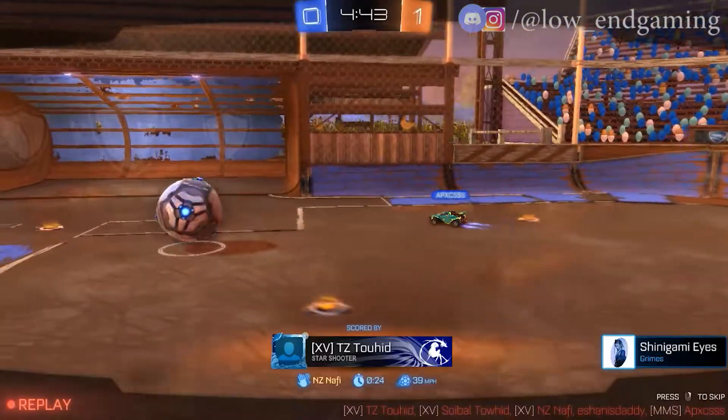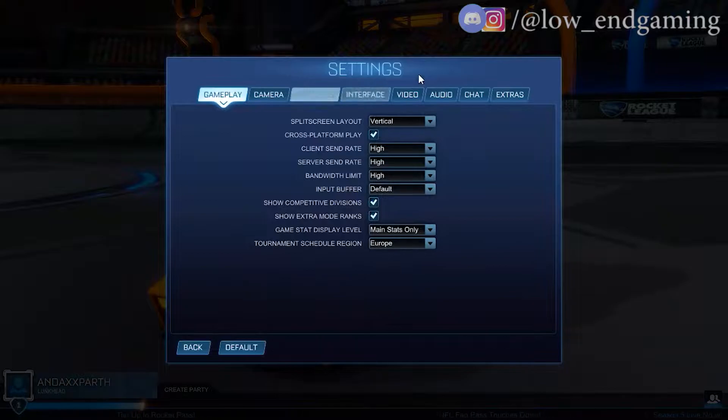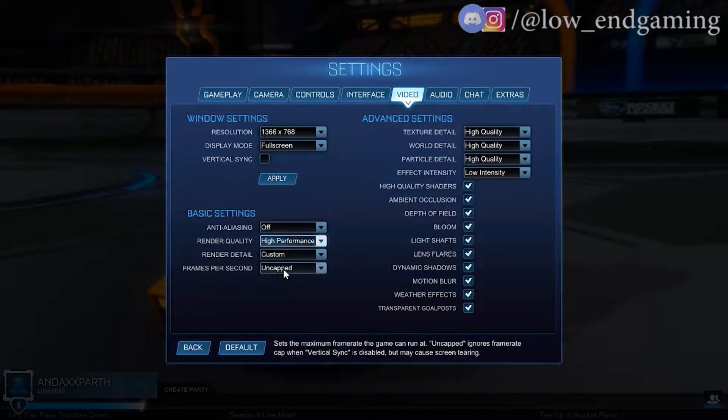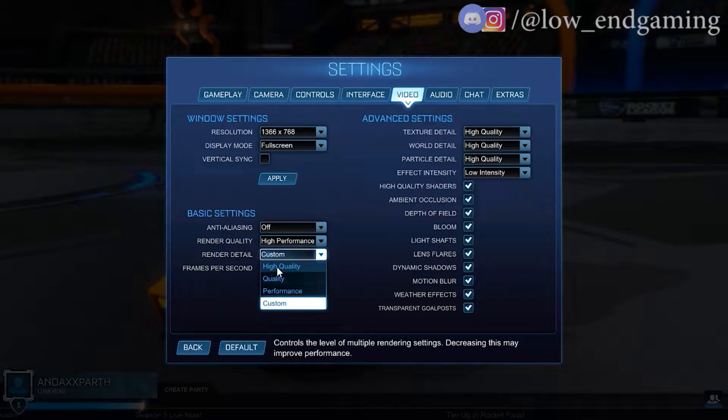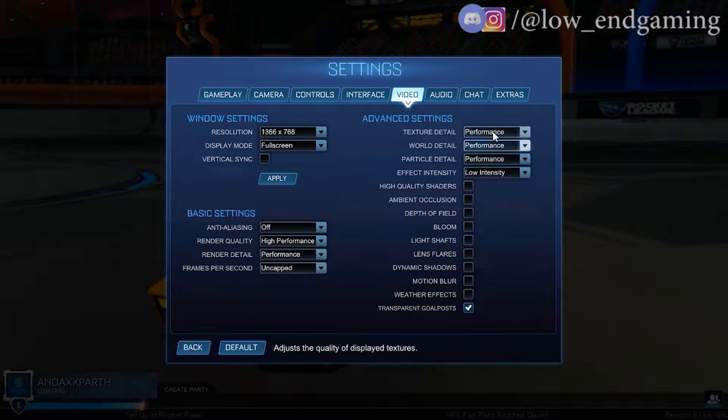For Step 1 we will change the in-game settings to the lowest. Open the game and go to Settings, then click on Video. Turn off anti-aliasing, then change Render Quality to High Performance, Render Detail to Performance, and set Frames Per Second to Uncapped. Change Texture Detail to High Performance, and World Detail and Particle Detail to Performance. Set Effect Intensity to Low and untick Transparent Goal Post.